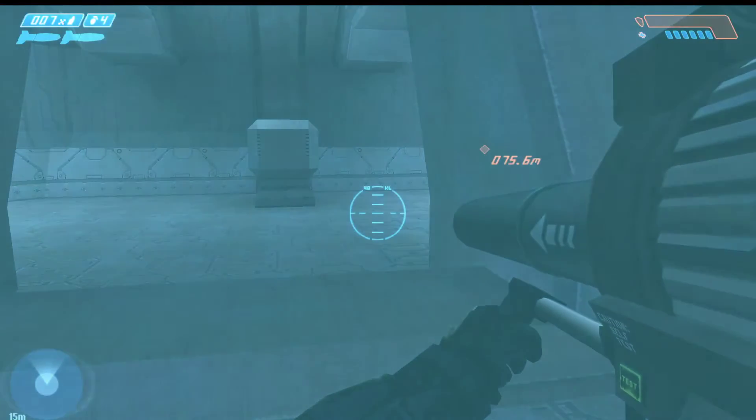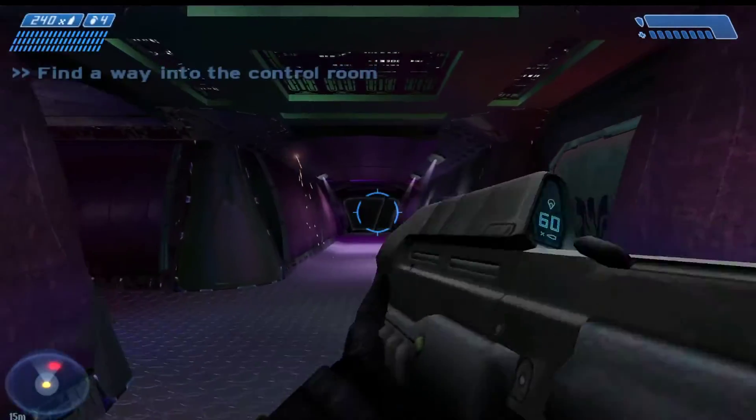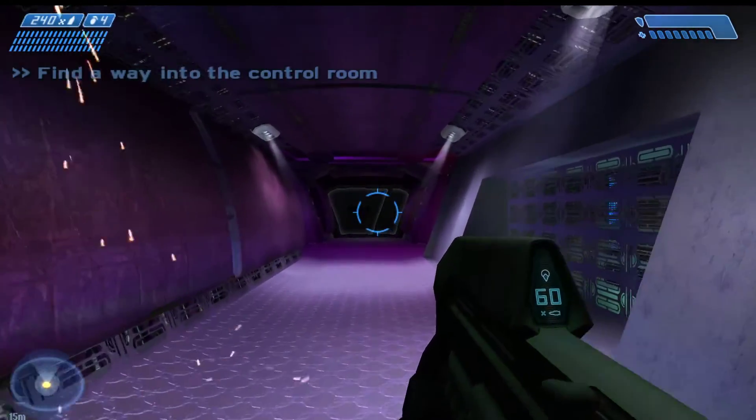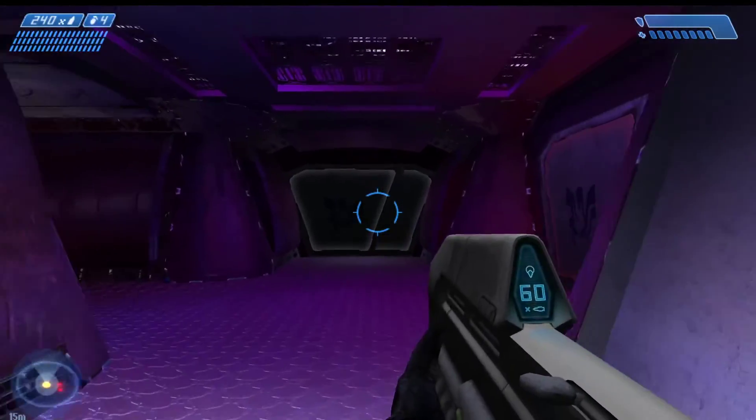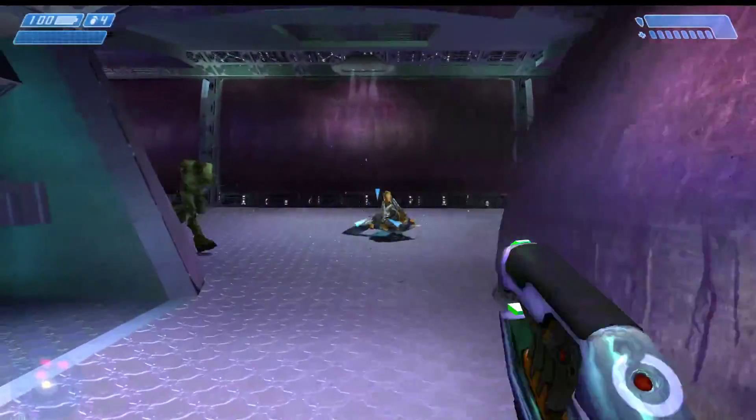Final target neutralized, let's get out of here. Release, hold, W forward — then melee right as the door opens.